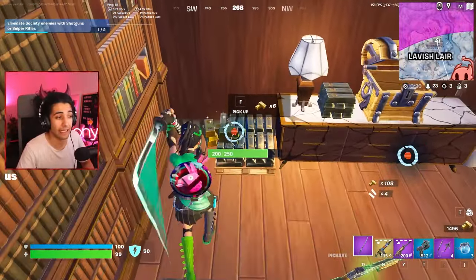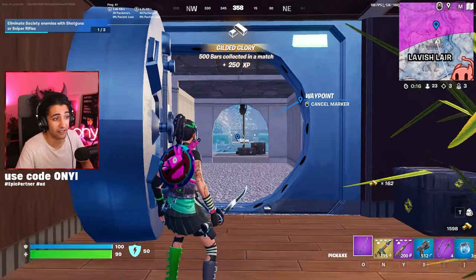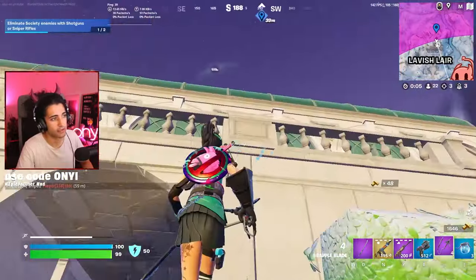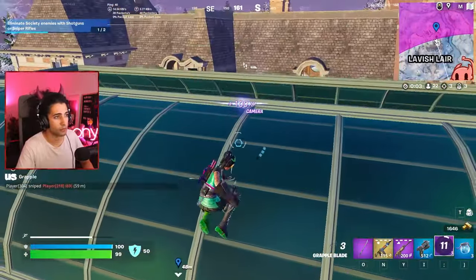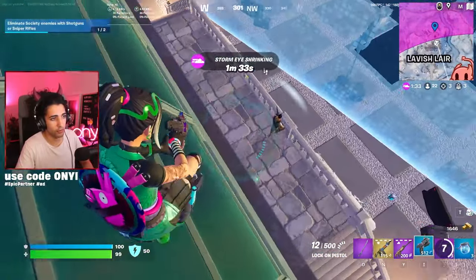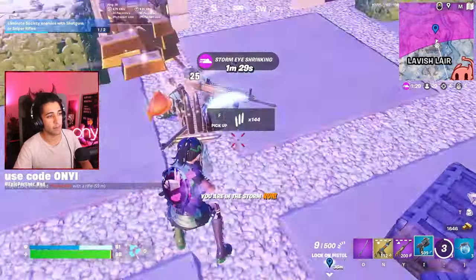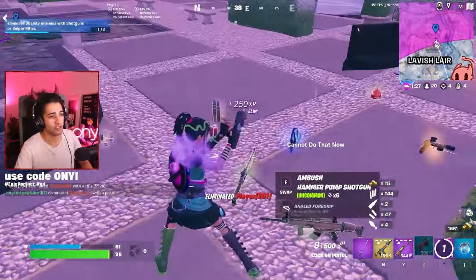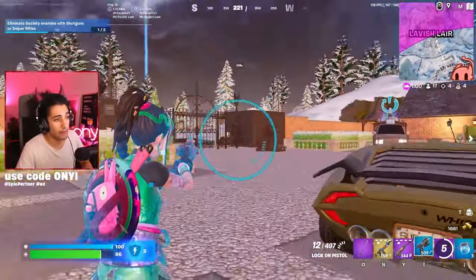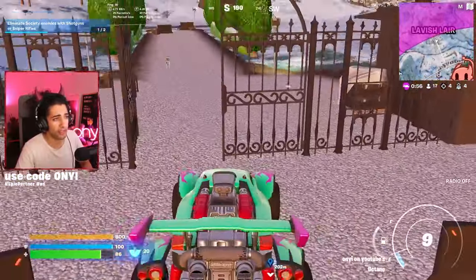This scan ability that locks onto people only works at 50 meters away, which is not a far distance at all. In order for it to lock onto people, they need to be inside the circle that is on your screen. I don't think this item is going to be worth it this season. In previous seasons, I can definitely see it being worth it to an extent.